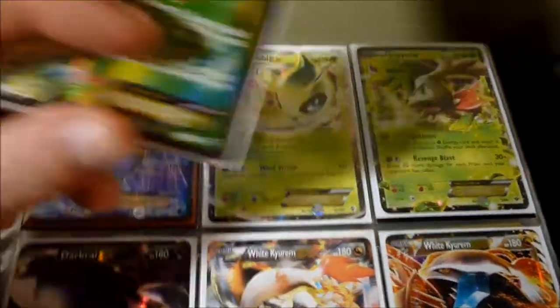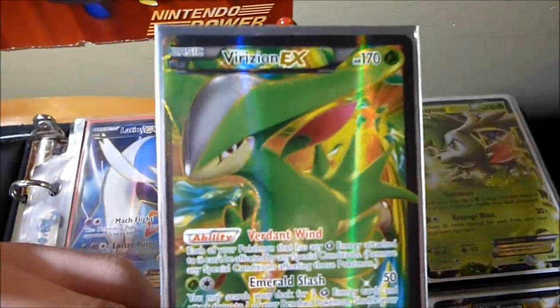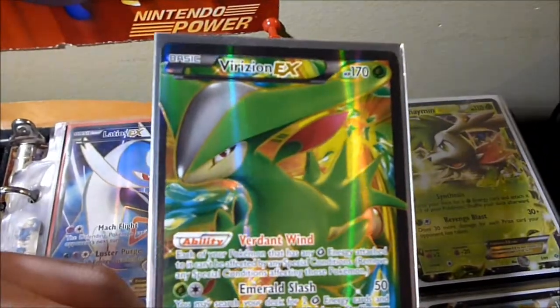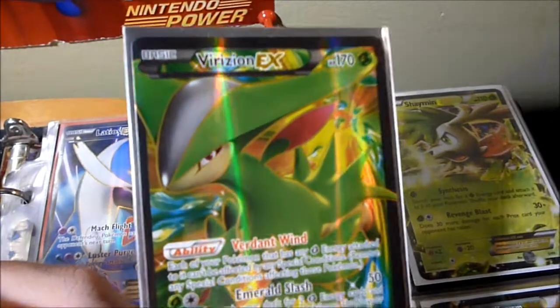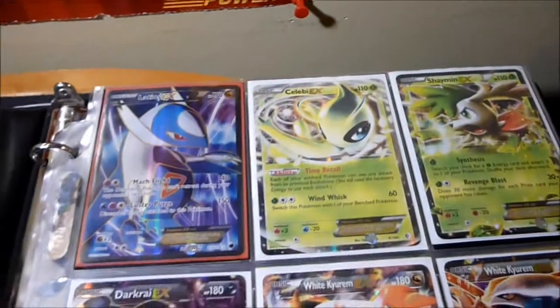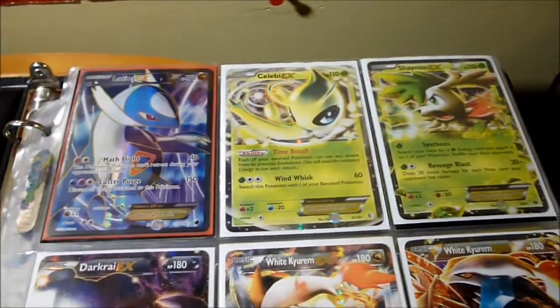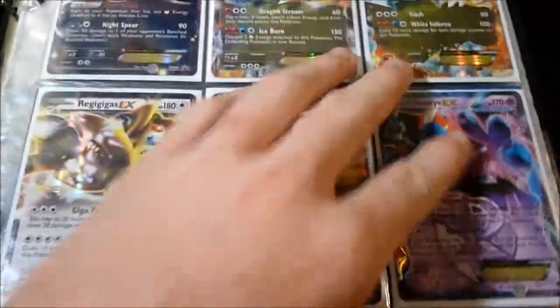Before I get into this, the Vaporeon EX, which I pulled from my second box of Plasma Blast, will be up for trade — but only for a Professor Juniper Full Art from Plasma Freeze, I believe. Whichever set it comes in, I'm only looking to trade that for a Full Art Professor Juniper, as I'm into collecting the Full Art supporters that have been printed.